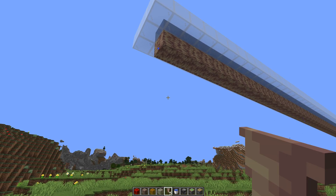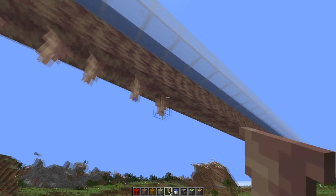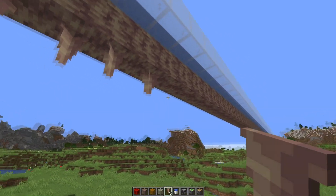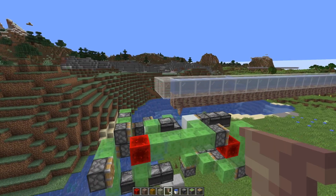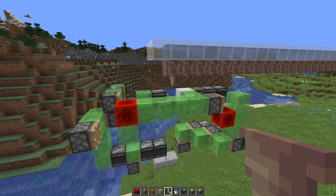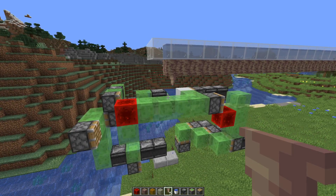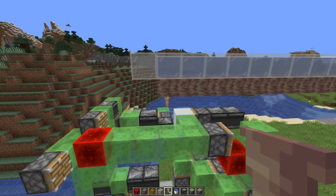The first option, which is totally the boring one, is to just place down all the dripstone yourself, which should take about one minute for 100 blocks. But why spend one minute doing something manually if you can spend five minutes building a flying machine and then 400 hours AFKing it? Okay, of course this machine isn't useful, but here's how it works.